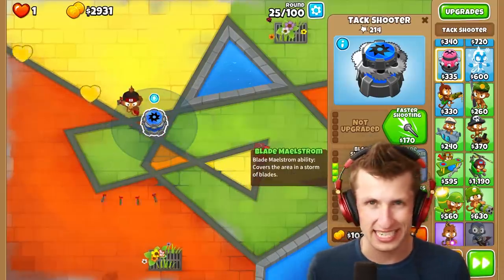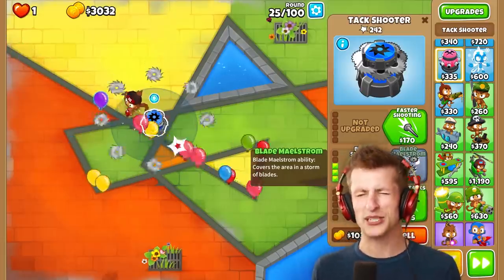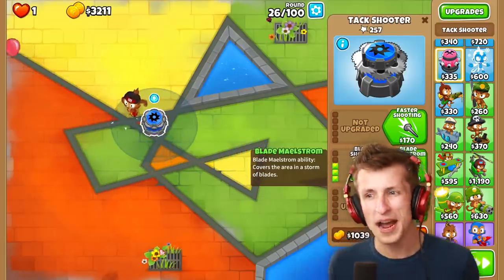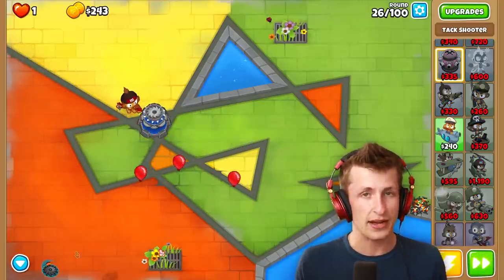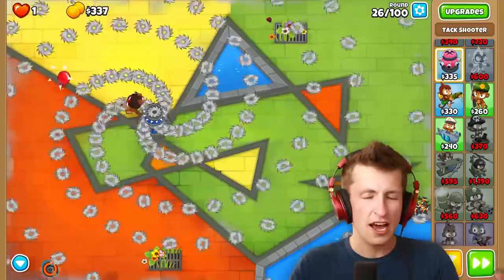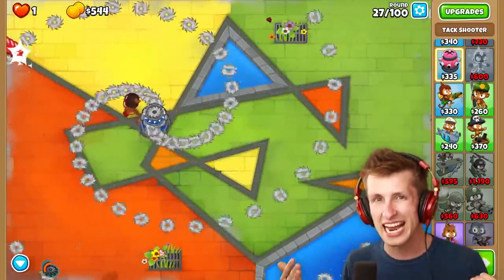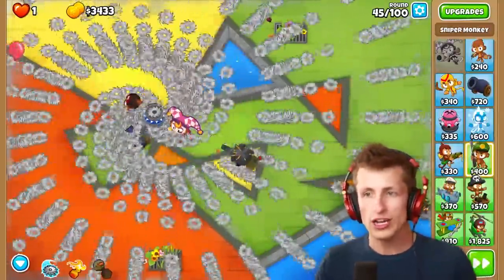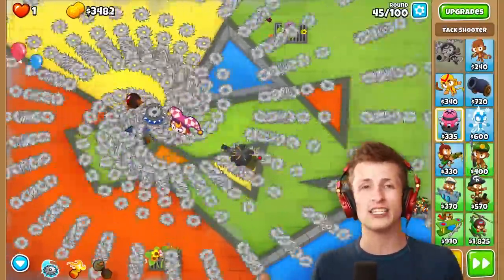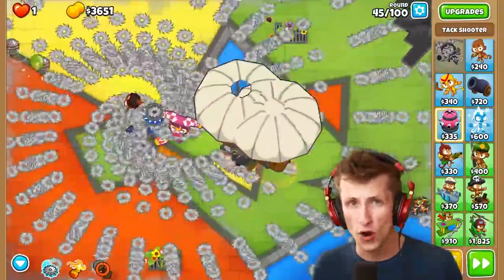The next mod on the list is Abilities Last Forever. This mod is absolutely bonkers. By using it, it makes abilities last — well, forever. And not only that, once the ability goes off cooldown, you can use it again and it doubles the effect. Look at the Super Maelstrom right now — look at how many blades are going out just because we keep stacking the effect over and over.